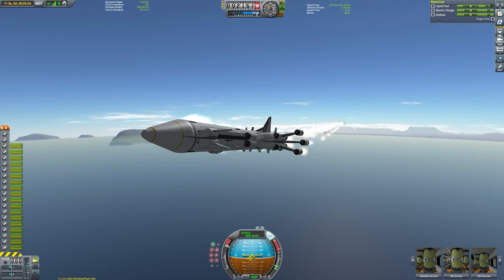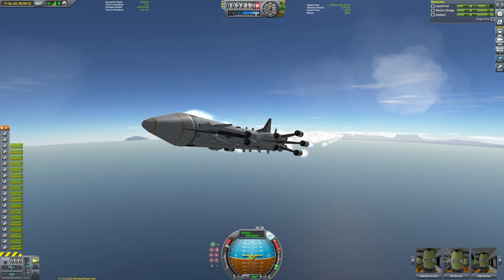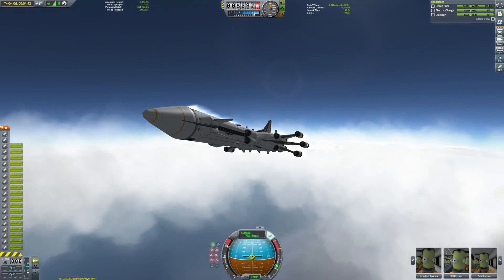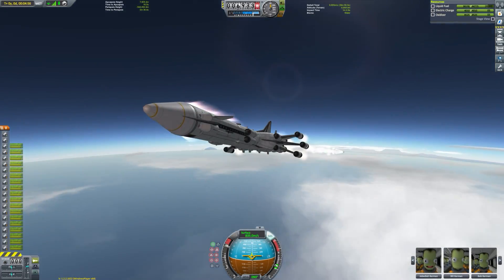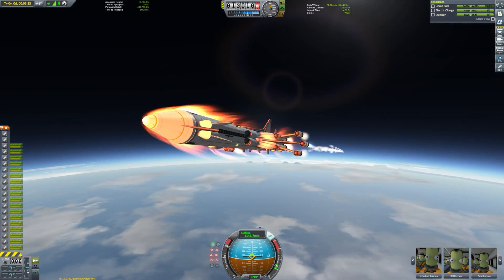For those of you unfamiliar with my SSTOs, I have sort of three main classes: Phantom, which uses Mark II fuselages; then the Argus, which used a Mark III fuselage; and now we have the Artemis, which is a triple Mark III fuselage body.